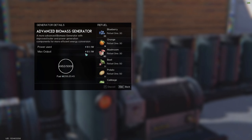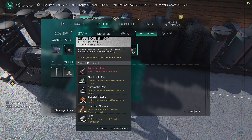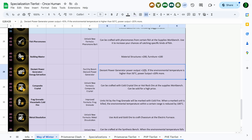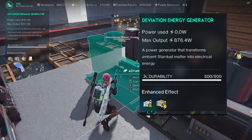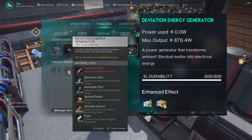When it comes to generators, this generator has 61 watts. If you build a Deviation Energy Generator and get the perk called Deviant Power Generator — energy extraction — power output will be plus 10%, and if the environmental temperature is higher than 50 Celsius, power output will be plus 20% more. However, I think this generator is bugged — the Deviation Energy Generator shows 876 watts on screen, and I believe that's a bug. The devs probably typed the wrong multiplier.